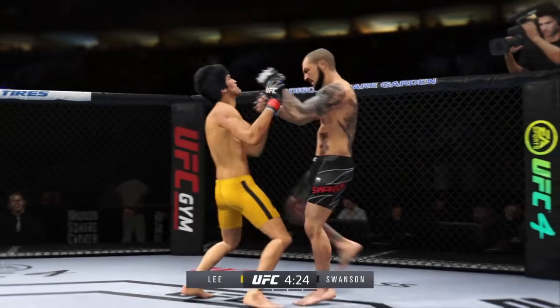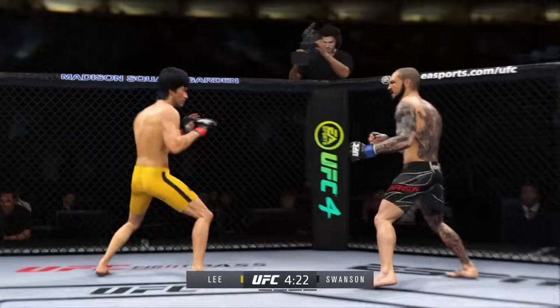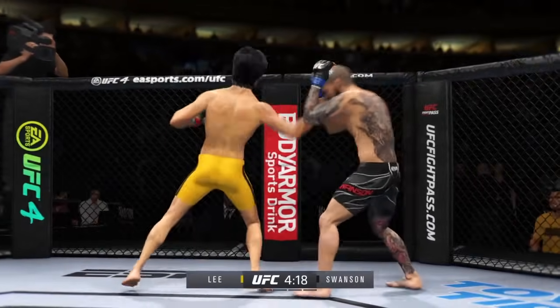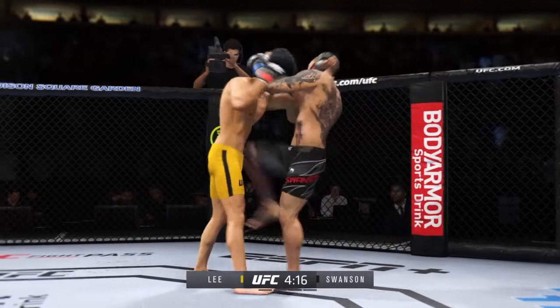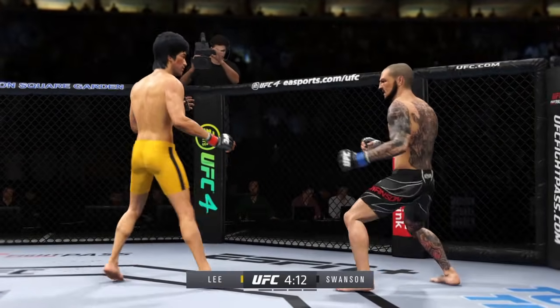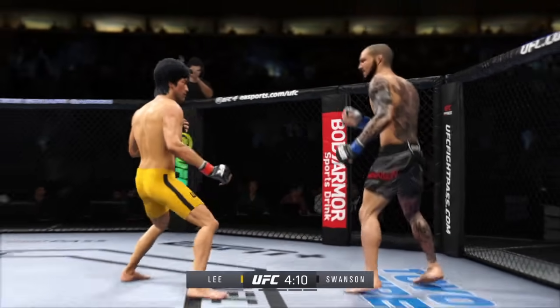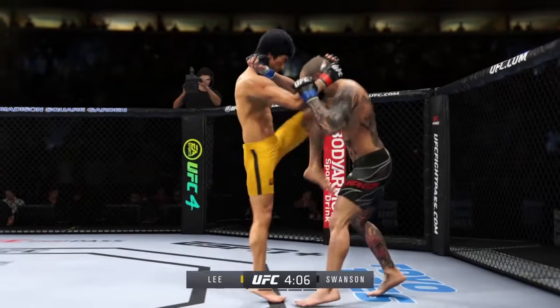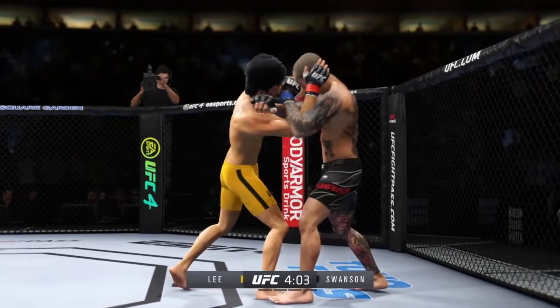Stop him! Damage done. Bleeding from his cheek now. Look at how he turns his hip into that leg kick. Little single-collar tie there. Look at those weapons — look at how he uses his knees to the body. Lee's got the clinch game going early here tonight, once again employing the knee.